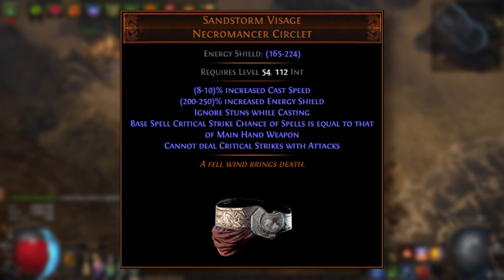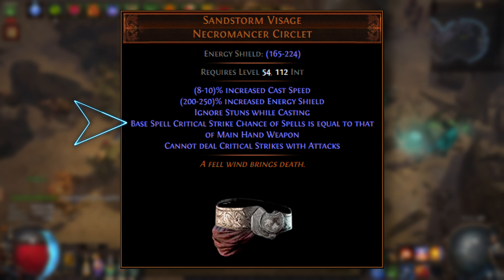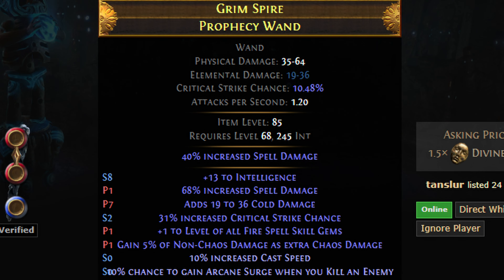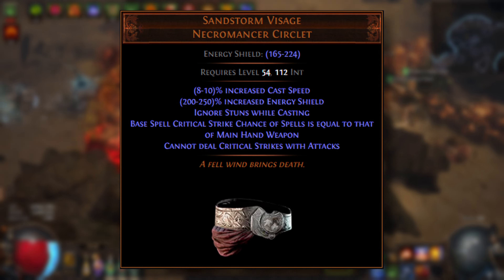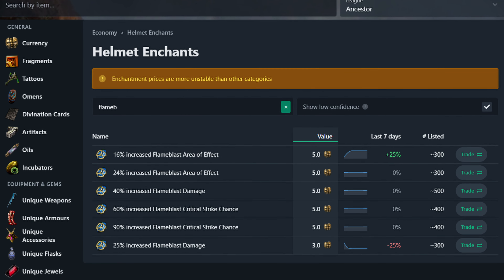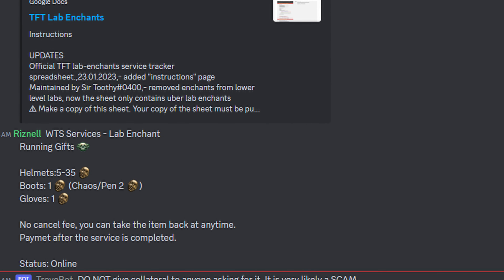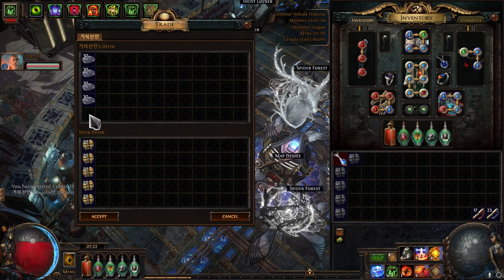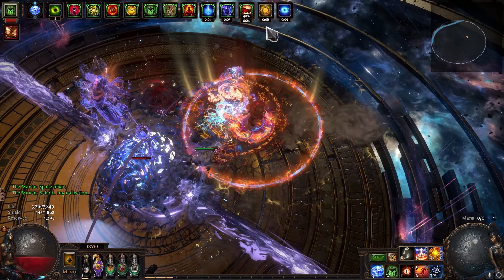Lastly, and most importantly, it has 'base spell crit chance is equal to that of your main hand weapon.' What this means is that instead of our Flame Blast's virgin base spell crit chance of 5%, we get to use our main hand weapon's chad 10% or more crit instead, making it super easy to get crit capped. We are foregoing getting an enchant on this helmet because no lab runner in their right mind would ever put a Flame Blast enchant on a Visage. This brings us to our weapon.